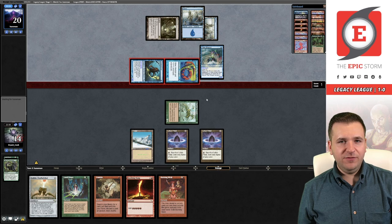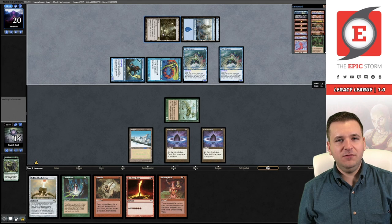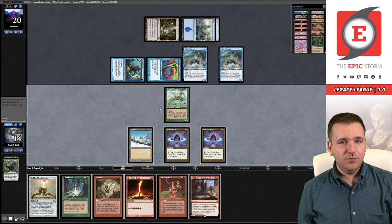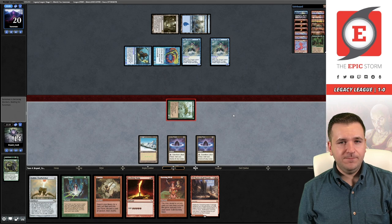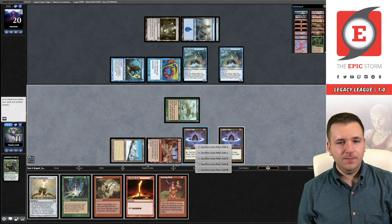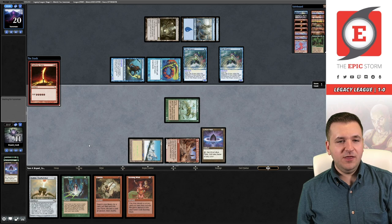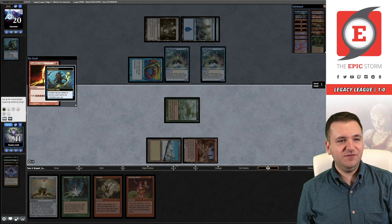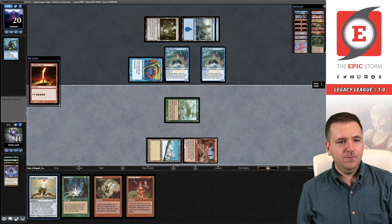Three cards in hand — they do have a Cursecatcher. The Swarm is getting in there. Drew our lovely land. We're going to need a little bit of luck to win this game. We're going to cast Gamble for Lion's Eye Diamond and then we have a 33% chance of discarding the Diamond and a 66.6% chance of winning the game. Alright — so Belch!